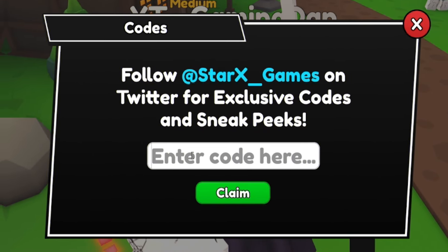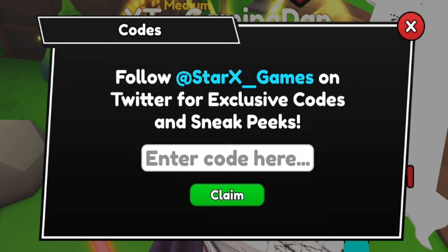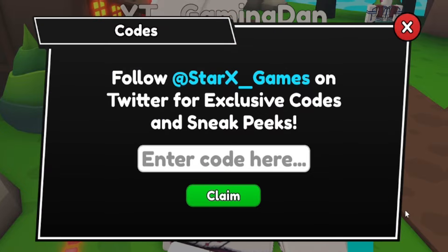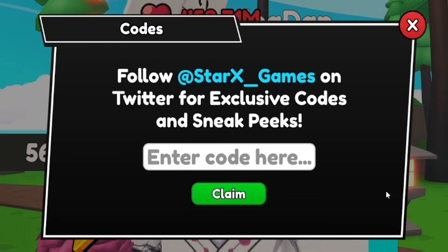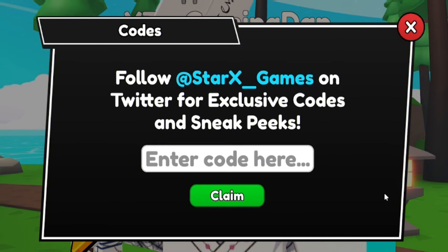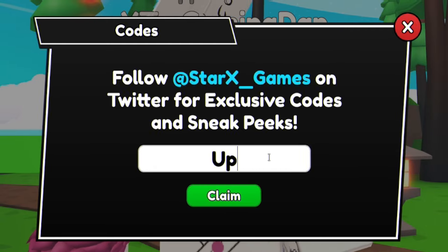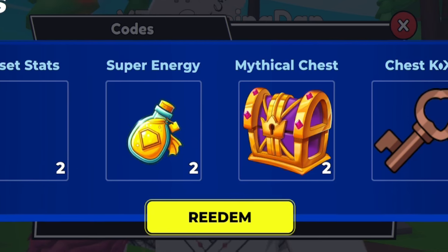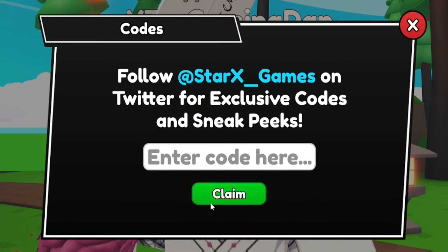The first code today will be the code UPDATE5 — so it's U-P-D-A-T-E-5. If you guys do subscribe to the channel with the notification bell on, whenever this game updates and releases new codes, I'll be the first person to show you guys them. The next code today will be UPDATE5.5 — a brand new code just added for the update. Redeem that in. It gives us 10 talent points, 2 stat resets, 2 super energy, 2 mythical chests, 10 keys, and 50 trial coins — a pretty good code.